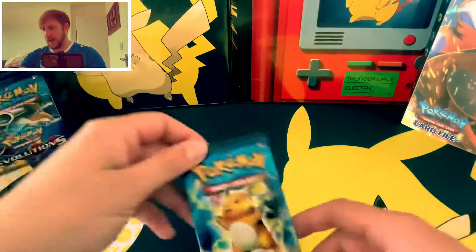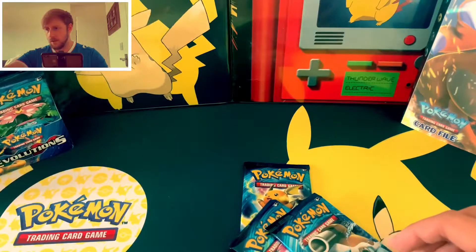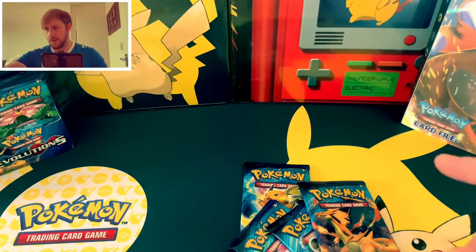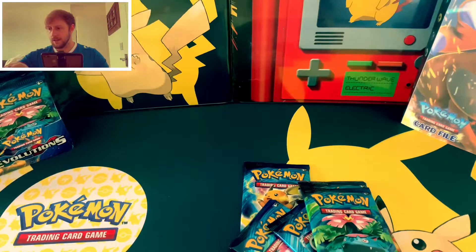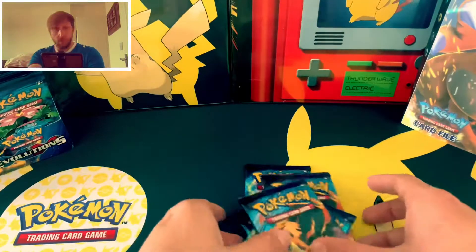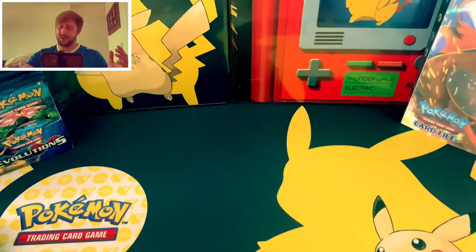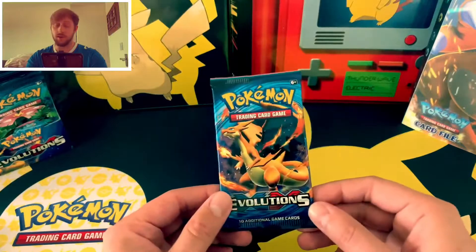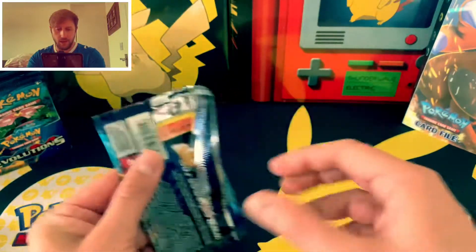Let's get six packs out of there. One, two, three, four — the Charizard, we like that — five, and a sixth there. Let's see what we can get from these six. Like I said, I am looking for that full art Charizard card. We'll start and end with Charizard. Let's see what we can get.